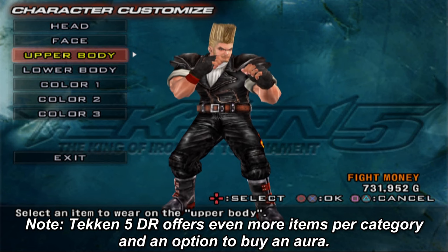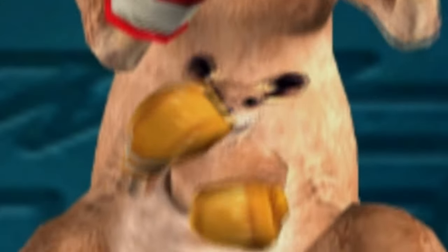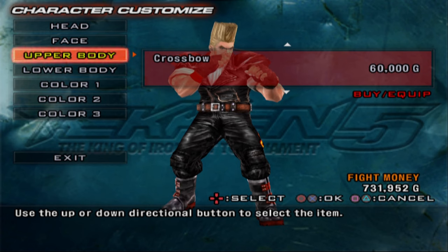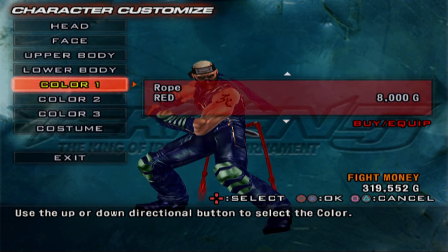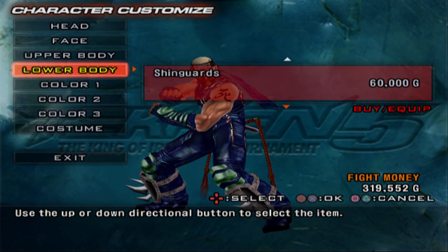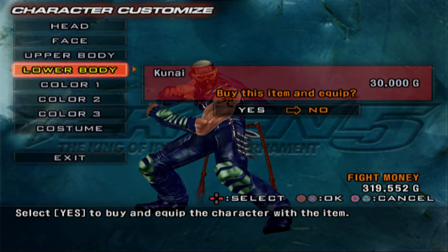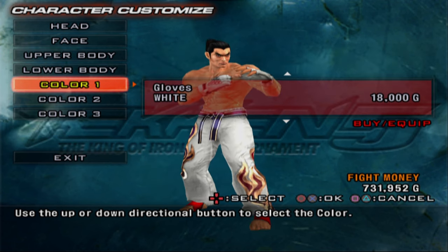You only get three options per category, unless you're Roger Jr., who gets four. For example, if you go to Paul's upper body, you'll see he only has crossbow, spiked shoulder pads, and protection amulet — that's it. But those three options for every category seem to be tailor-made for the character and the vibe they give off. They took a quality over quantity approach with this game.